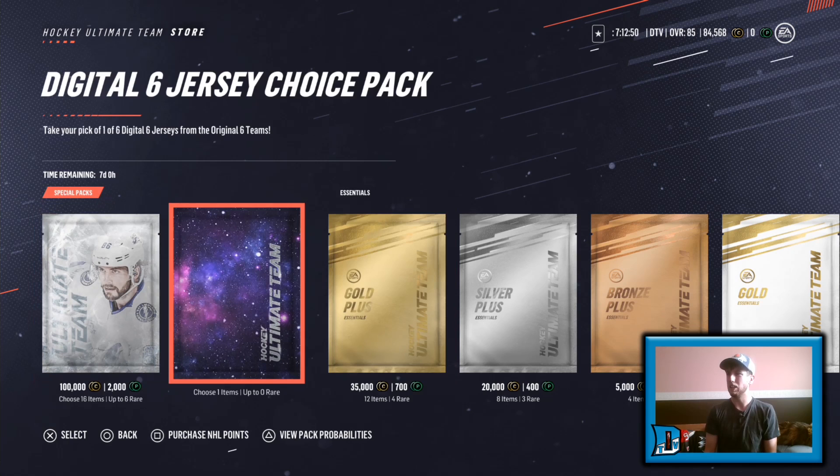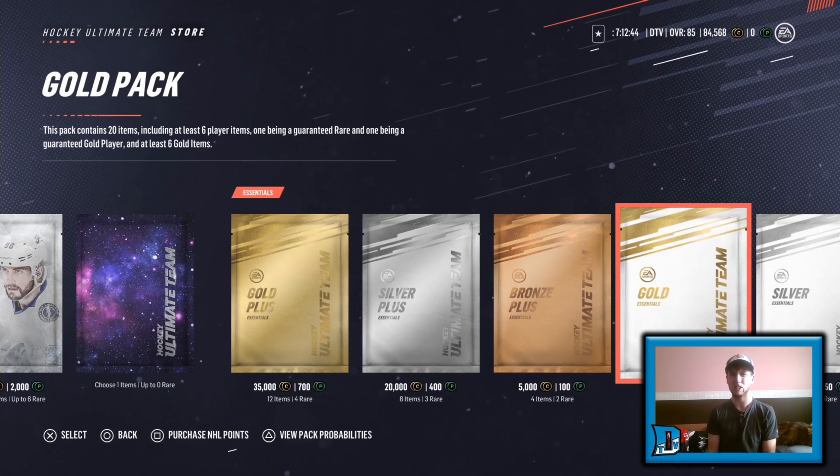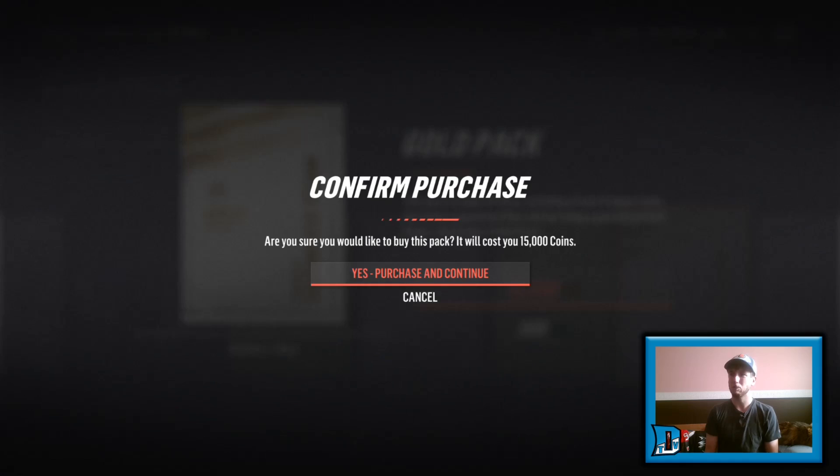So we're not opening those. We are going down to the gold essentials. The reason I say gold essentials is because what I pulled was Eric Carlson for 69,000. We have 84,000, which will pretty much give us five packs.